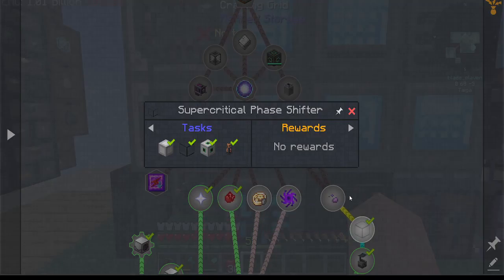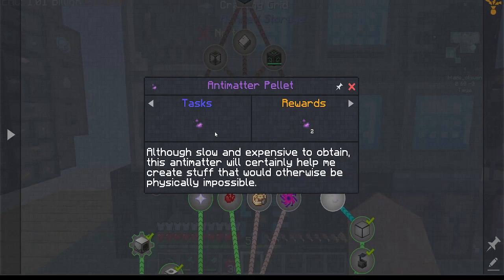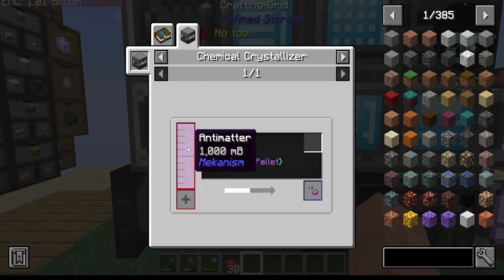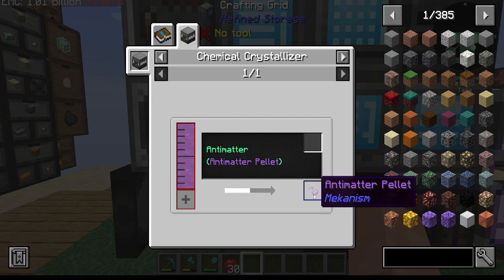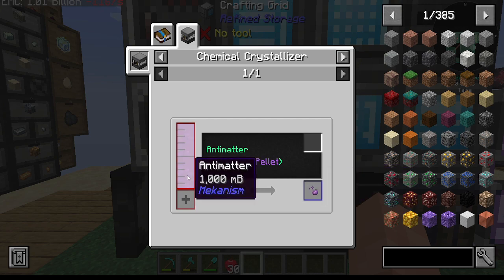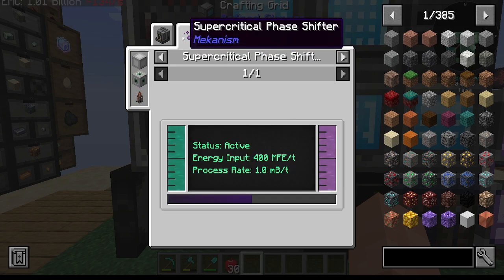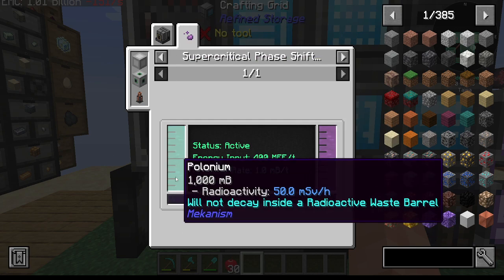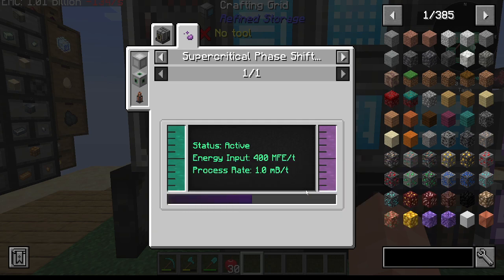We get no reward but we needed it to get into the antimatter. With antimatter we need to pump 1000 millibuckets into a chemical crystallizer to make one pellet of antimatter. To get the antimatter we need the supercritical phase shifter, and for that we need 1000 millibuckets of polonium into one millibucket of antimatter, plus we need 400 million FE a tick as well.